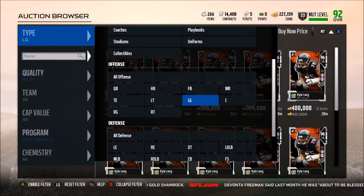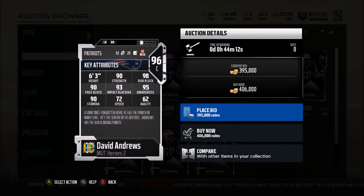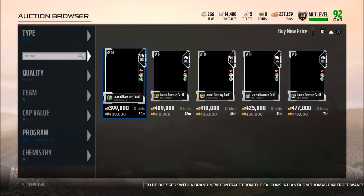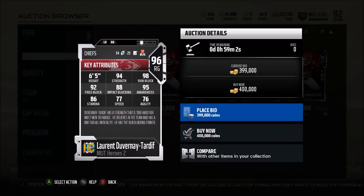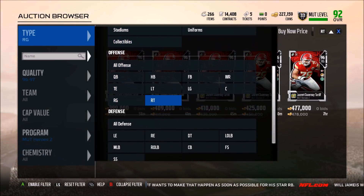At center, David Andrews also has run block as his hero trait — so if you're a run blocker, this is a card you want. His pass block is a little low, but at center, run block is really way more important than at any other position in my opinion. If you like to run the ball, this guy needs to be on your team. Going to right guard — also a run blocker — if you're a run guy, these are the three guys you need on your team. They all have 98 run block. The right guard also has 94 strength and 92 pass block, so he's not a bad pass blocker either.